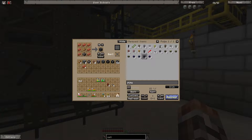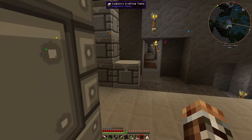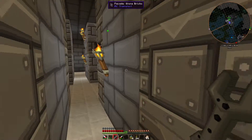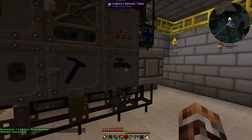I'll need a provider and a supplier. I'll supply it with charcoal. Should have another fluid supplier - I swear I made it down here, maybe I didn't wrench it. Yeah, it's there - fluid supplier. Request one of that and I'll continue.